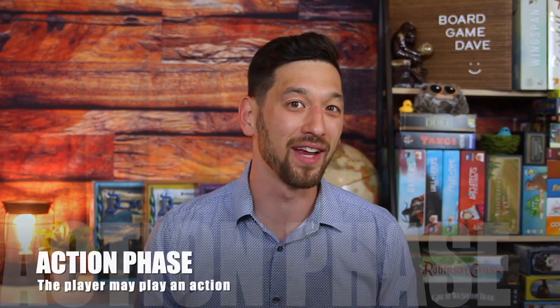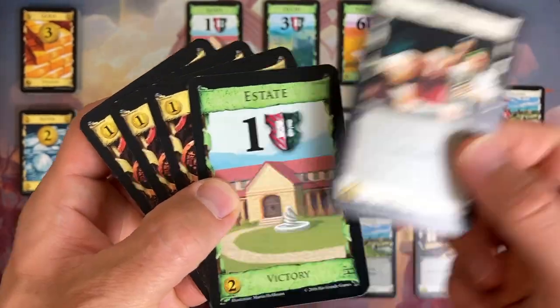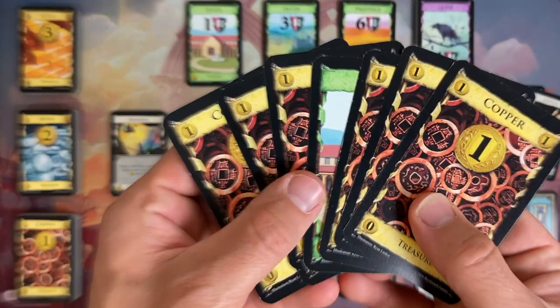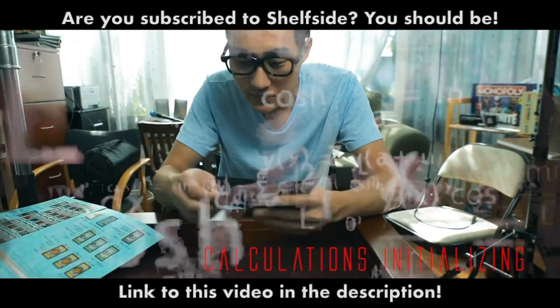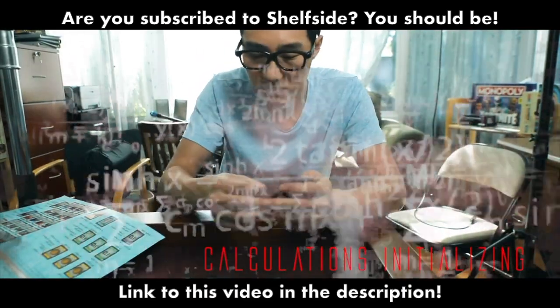A is for action phase. Here you'll play a single action card from your hand, although sometimes those action cards can give you more actions which allow you to pull off a combo of actions. I laboratory — draw two. And I play another lab — draw two. I have another market.